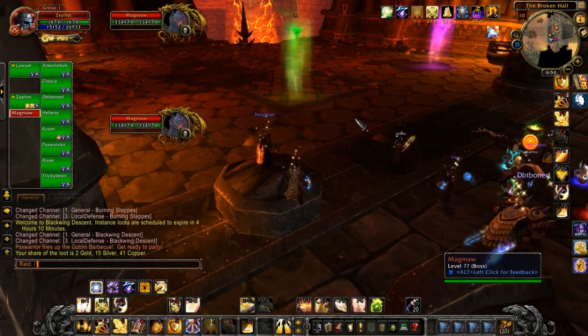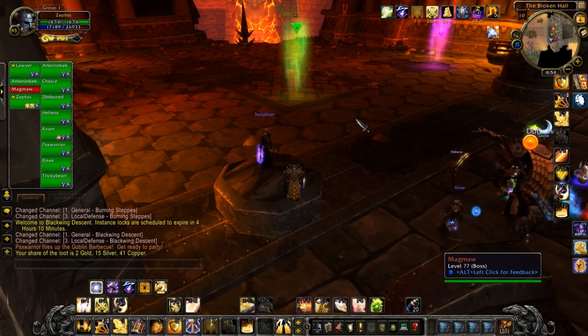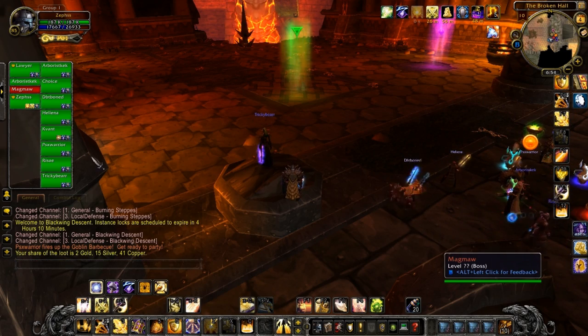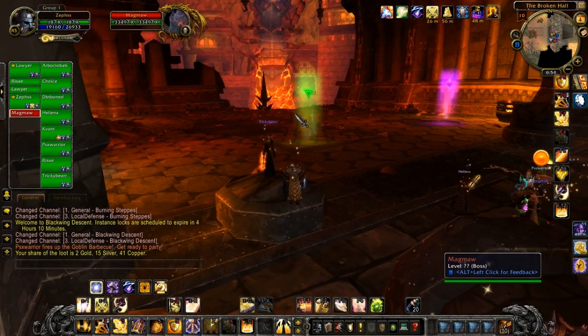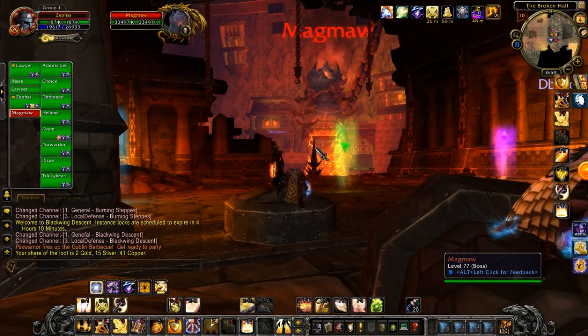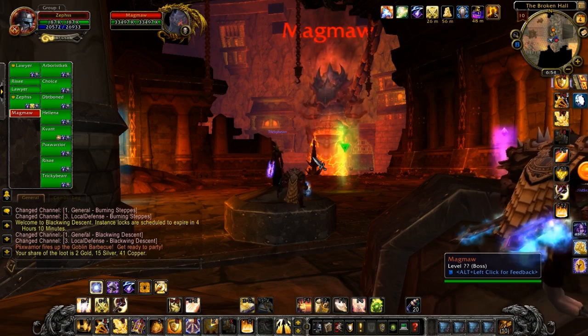Hello and welcome to a Yogscast first look at a brand new raid boss in World of Warcraft Cataclysm. This is Magmoor, an enormous lava worm who is the optional first boss of Blackwing Descent, which is most likely to be one of the first instances you go into in Cataclysm.